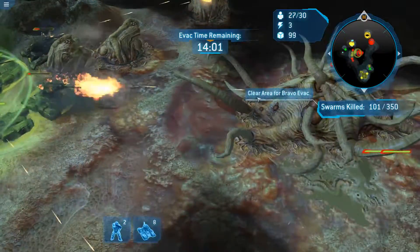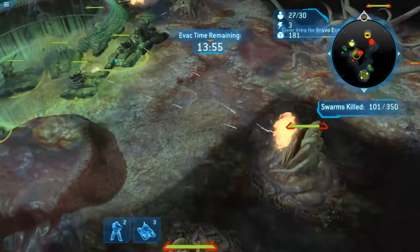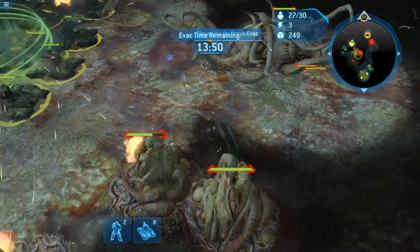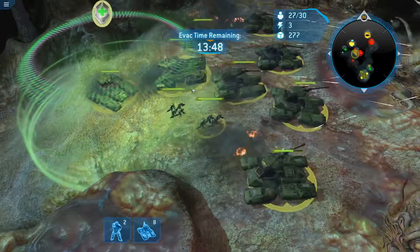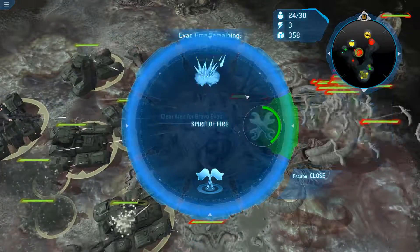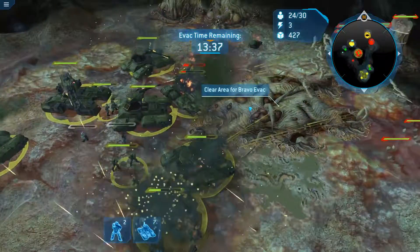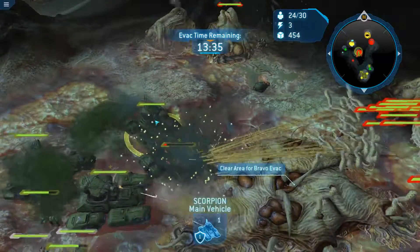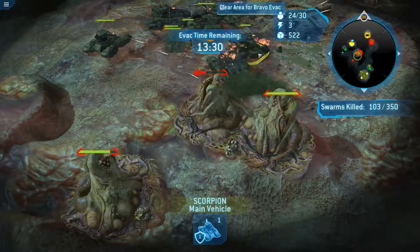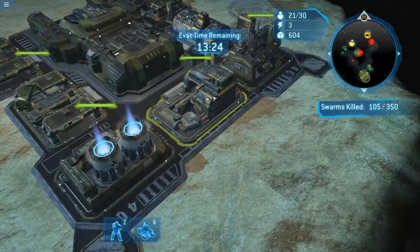You guys need to come kill this. I think the spore clouds are just there so you don't build infantry on this mission. Did I already lose the grizzly? No, the grizzly is here — just counts as a tank. I need more tanks, desperately.